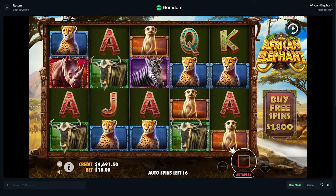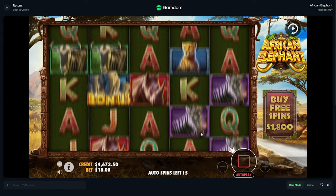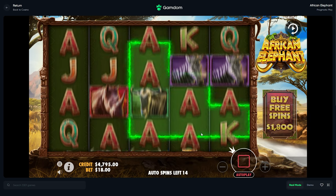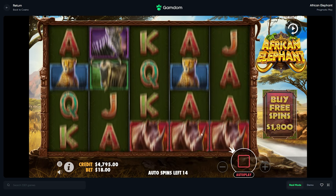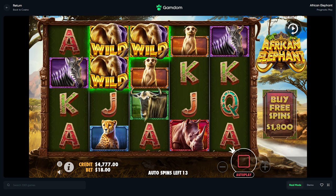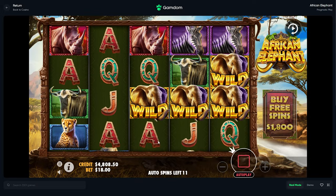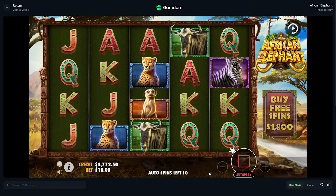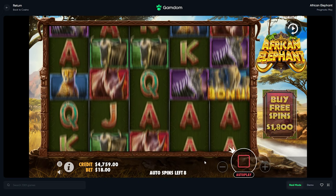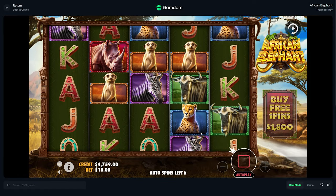I was going to say it'll show this wild animation and then it'll just end up dropping nothing — that is annoying. But it does make the base game a bit more entertaining because you could smack something pretty good, even if you just get a two-by-three on the left. That's gonna pay you nothing crazy, but it could guarantee like 30x, which isn't bad if you're on big spins.